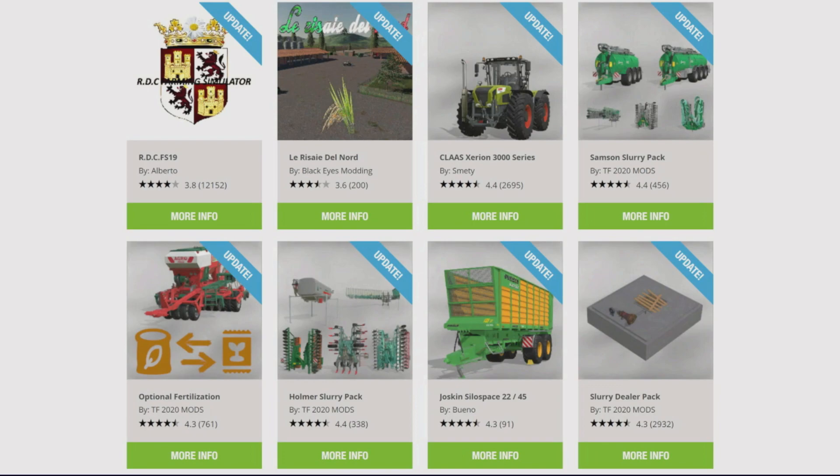Le Reside El Nord by Black Eyes Modding says it's an update, but technically it's new — it came out over a week ago, was only on the mod hub briefly and then disappeared, so it's back again. Also updated today: the Claas Erion 3000 series by Smetty, the Samson Slurry Pack, Optional Fertilization, Holmer Slurry Pack, Slurry Dealer Pack all by TF 2020 Mods, the Joskin Silo Space 2245 by Bueno.